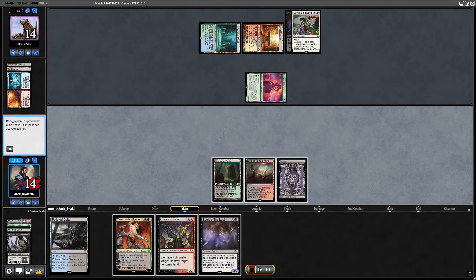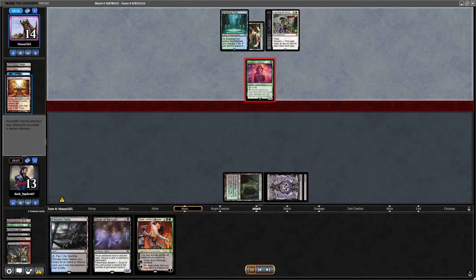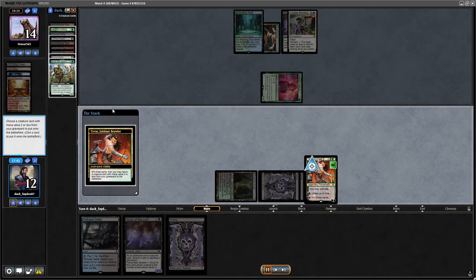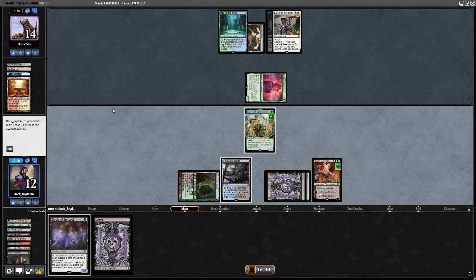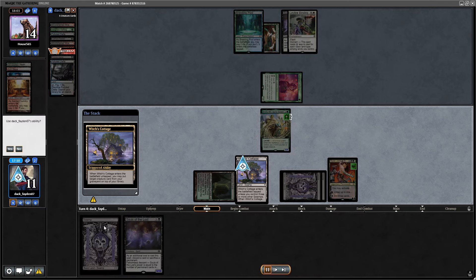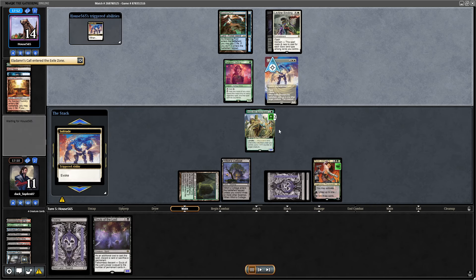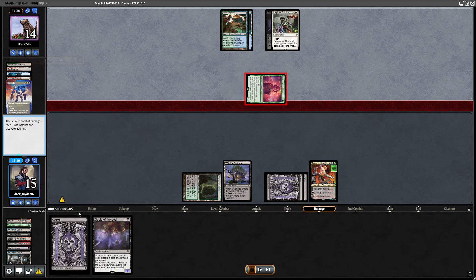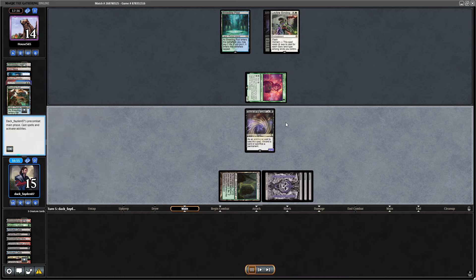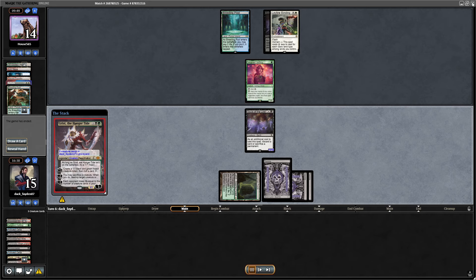Opponent was mana-screwed, just used their turn to play a Binding. I was able to play Fulminator, decided to cut them from Sacred Foundry. I decided to go for Tyvar, bring back Bristly Bill, put a counter on the Bill, then put Fulminator on top. Next turn I can play Fulminator, kill their land, plus play the Souls — which is a pretty good threat. Bristly Bill is already a 4-4, next turn would be a 5-5. I destroy their land, play Souls of the Lost as an 11-12 attacker. I topdeck Grist and my opponent decides that's enough and concedes.